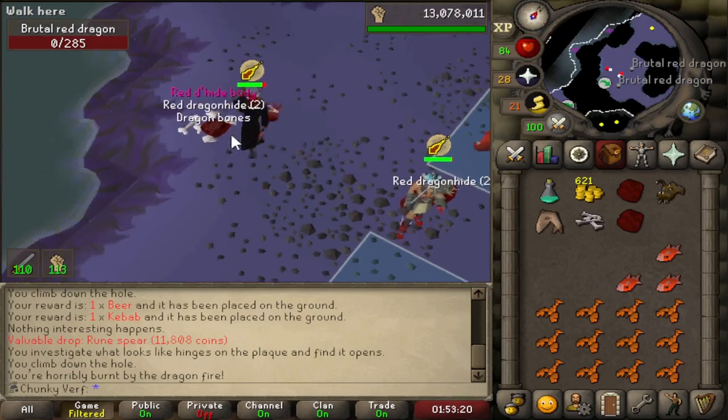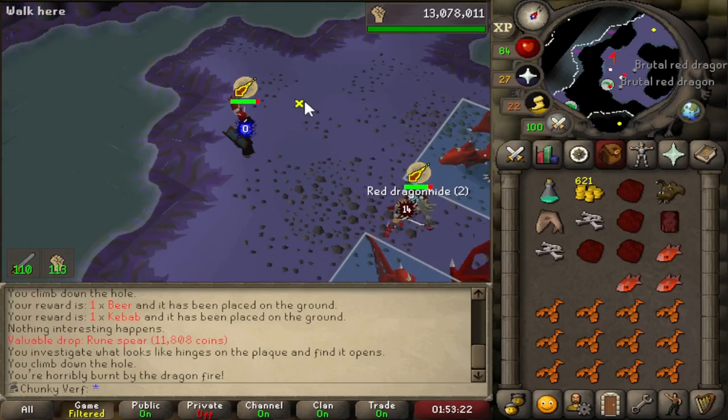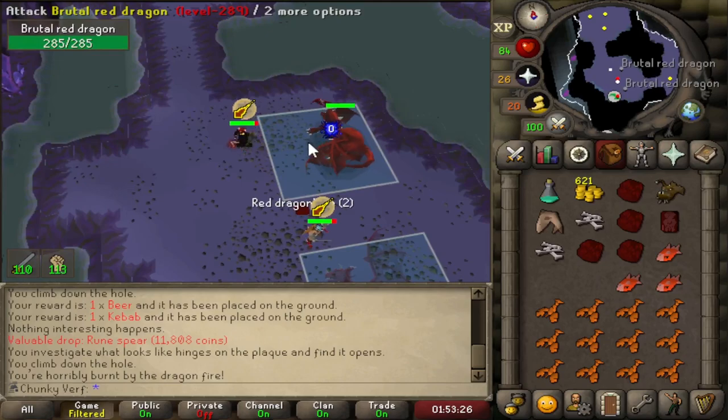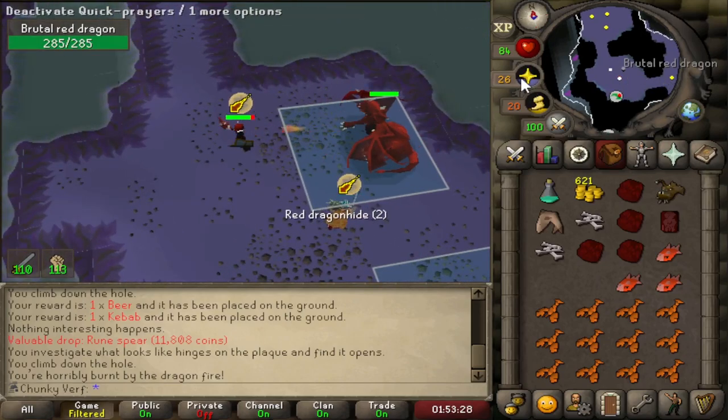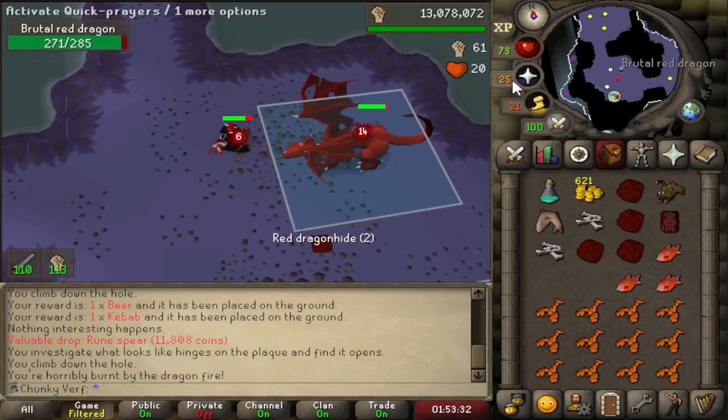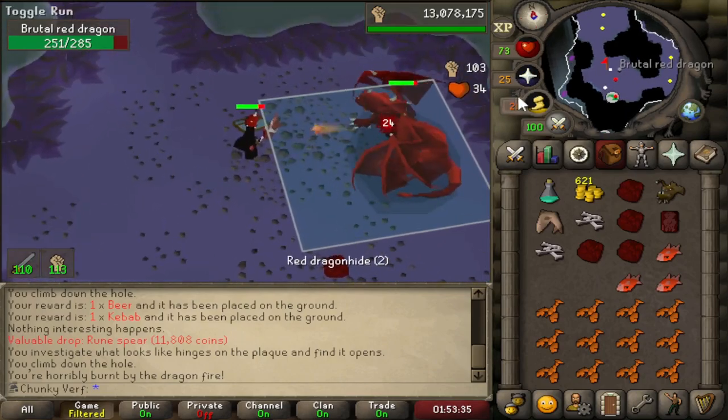No way — that's a duplicate Red D'hide Body. We have two bodies now, no Vambraces yet but we aren't at drop rate yet for the Vambraces, so we'll keep trying.